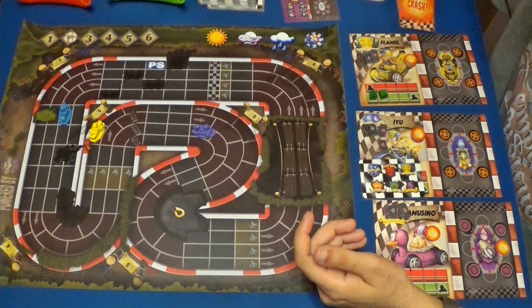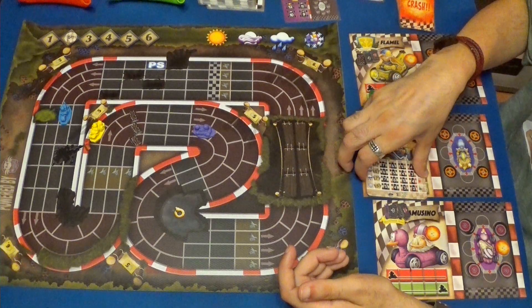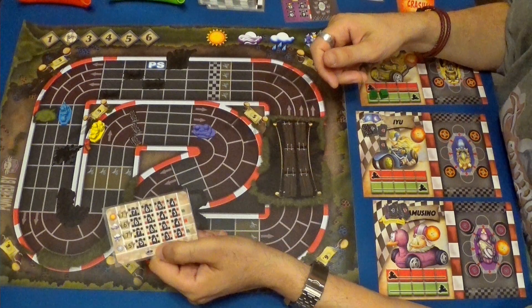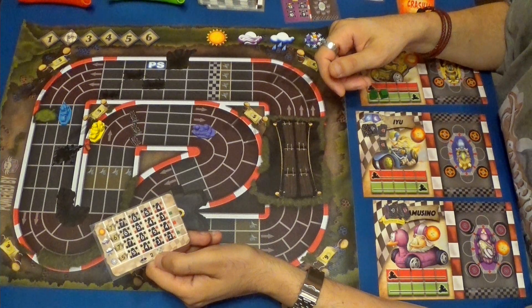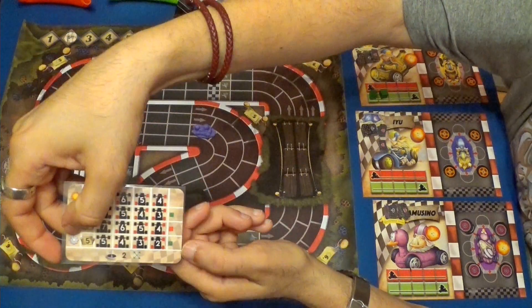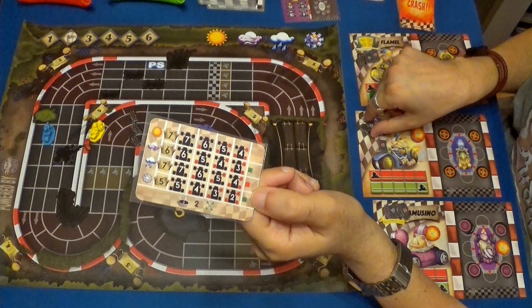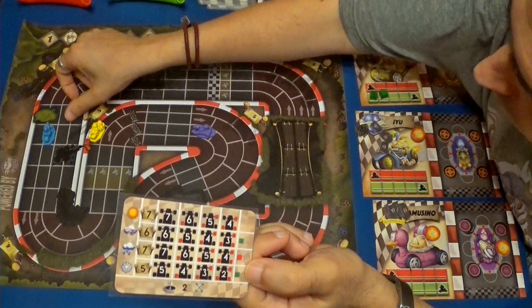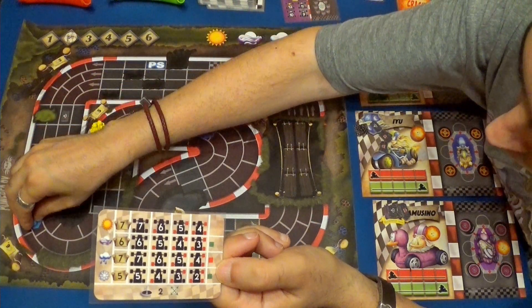No hago ningún ataque porque no puedo. Ahora vamos a ver lo que hace IU. Está en la nieve y puede usar un ataque de chinchetas. Va a hacer velocidad seis, porque puede hacer cinco y un turbo. Voy a hacer uno, dos. Voy a gastar una chincheta, por ejemplo aquí, en esta posición de la curva. Tres, cuatro, cinco y seis.